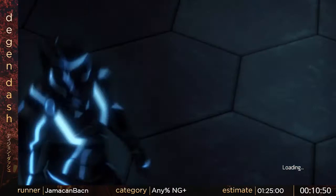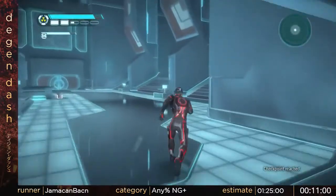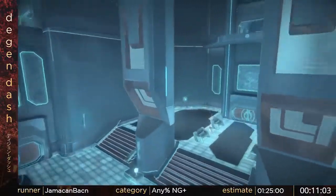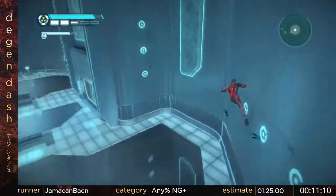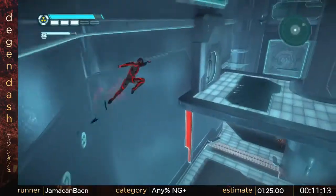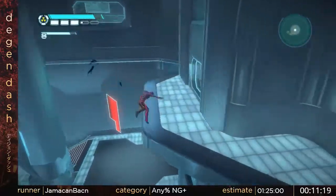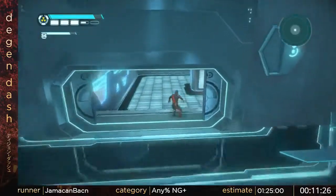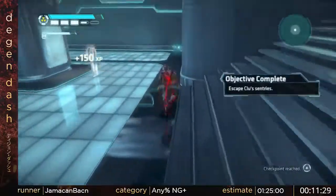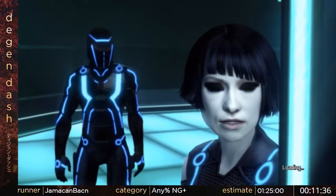Now we're coming to the next fight skip. For stack one skip — the name of the room is stack, like stack 162 or something — we just run up here and use this wall conveniently located near the end of the room, bounce off of it, do a punch, and we skip the whole room. The skip doesn't seem like a huge skip, but it skips a lot of tutorial dialogue and we don't want to read any of that.